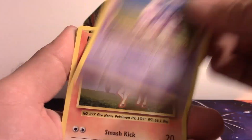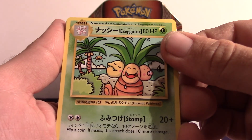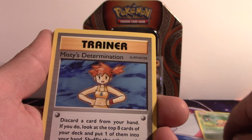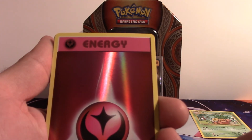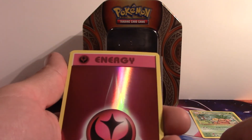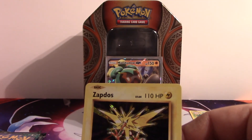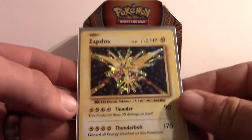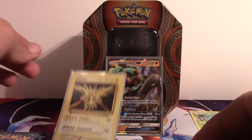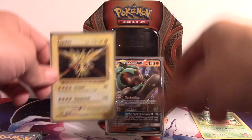Starting off with a Pikachu, Growlithe, Nidoran, Ponyta — a secret rare Electivire! I think that's my first one of those I've ever gotten. Misty's Determination. There was a Revive, but a reverse holo Fairy Energy — that is really cool, I really love those reverse holos. And the rare is a holo Zapdos, really really cool! That reminds me of the old cards I used to see way back in the day.